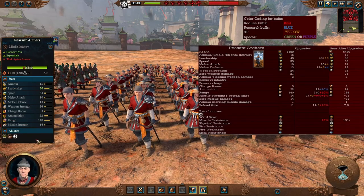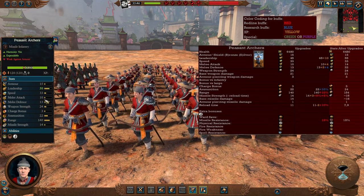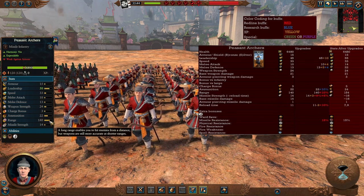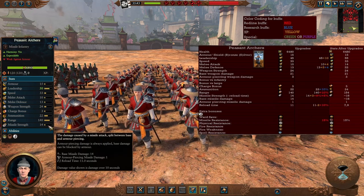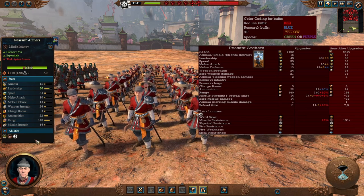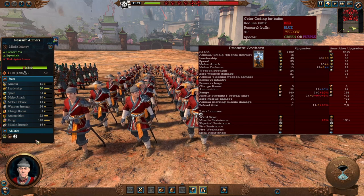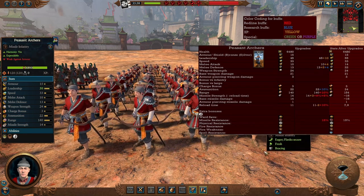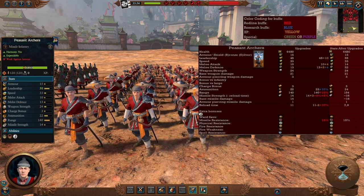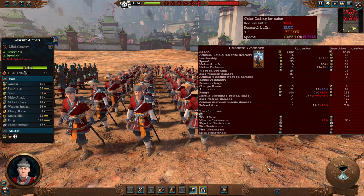For your first missile unit, the Peasant Archers — a pretty expendable archer unit, very basic, with not a lot of combat stats so keep them away from combat at all times. They have decent range but very poor missile strength with only 1 armor piercing — goblin tier, basically. Just a very basic unit to get some skirmishing done. Even in the late game they only get a little better range and missile strength — replace them with upgrades, but they're very good for the early game.